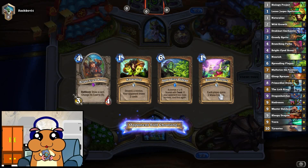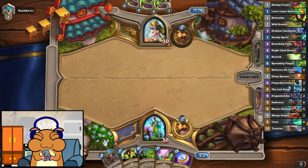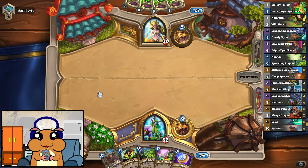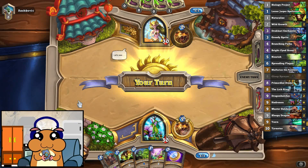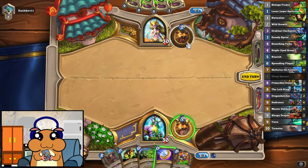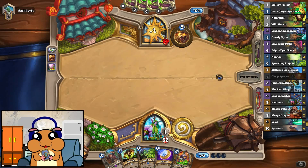Our strategy is going to be very simple. We're going to play the Biology Project on turn 1, play the Bright-Eyed Scout on turn 2, and hopefully it's going to hit something really expensive, which we can play in turn 3 and benefit! Unless, of course, this thing is exactly the same deck as we are playing — then we'll be giving him an advantage. Well, I guess we'll find out right now.